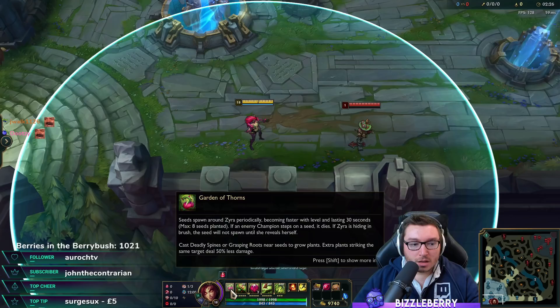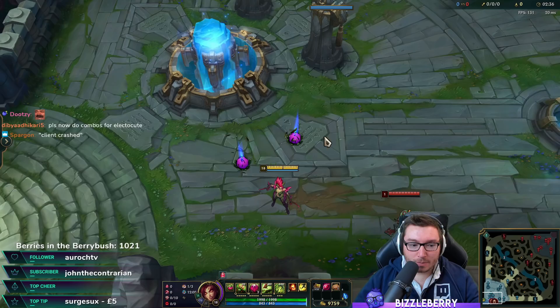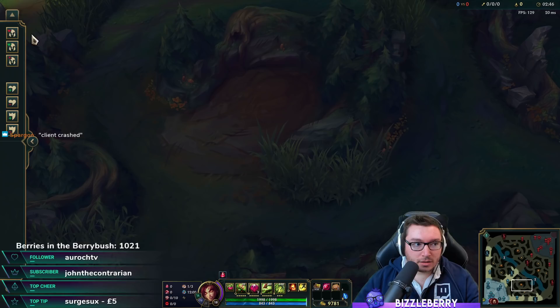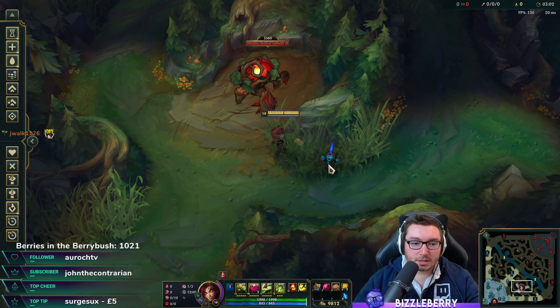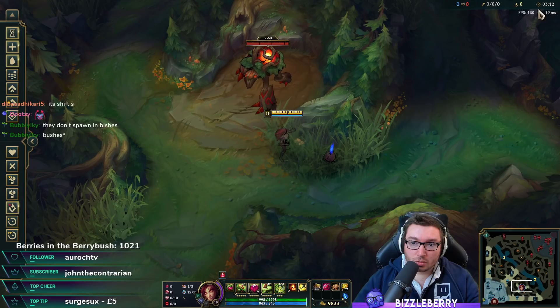Zyra's passive, Garden of Thorns, is very good for pulling jungle camps. Seeds will spawn automatically around you in a circle. They won't spawn if you're standing in brush, so you have to leave the brush for that to happen. At the start of the game, you'd want to be at your jungler's camp — once the timer hits one minute, start walking around the area and the seed will spawn somewhere nearby.